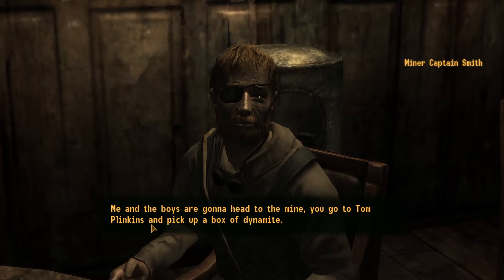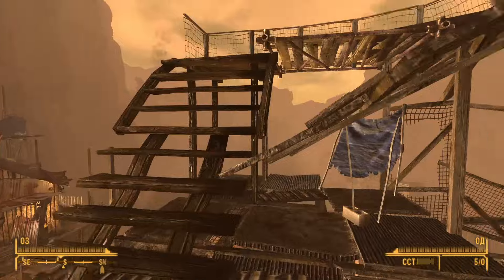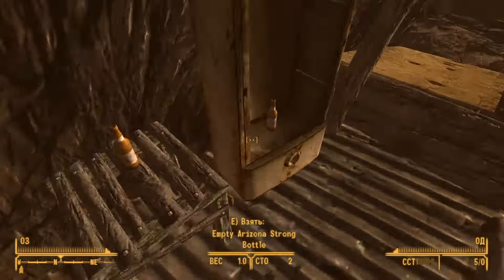Don't forget to support the project with your activity — likes, comments, subscriptions. Once you're done with the pre-flight check, teleport to Searchlight Airfield, get into the plane and fasten your seatbelts. We're flying in search of the treasures of Big Bradley in Havasu.